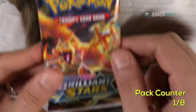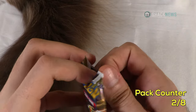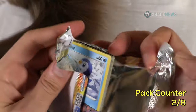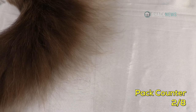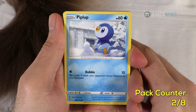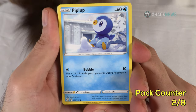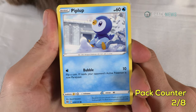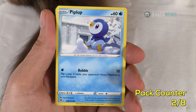Maybe this Charizard pack from pack two will give us what we need. First thing I do is set aside the QR code. Piplup — 60 HP water type. Bubble for 10 for one water: flip a coin, if heads your opponent's active Pokemon is now paralyzed. My cat is just giving me the stare — her tail is just flipping.